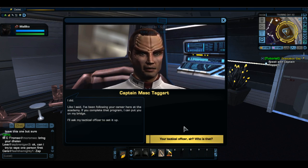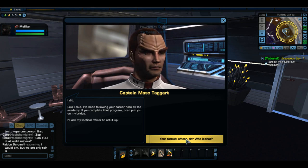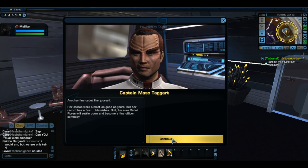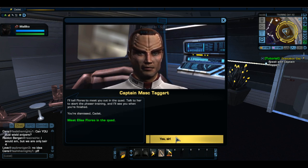If you complete that program, I can put you on my bridge. I'll ask my tactical officer to set it up. Another fine cadet like yourself — her scores were almost as good as yours, but her record has a few blemishes. I'm sure Cadet Flores will settle down and become a fine officer someday. I'll tell Flores to meet you out in the quad. Talk to her to start the phaser training, and I'll see you when you're finished. You're dismissed, cadet.